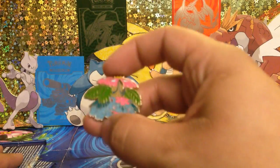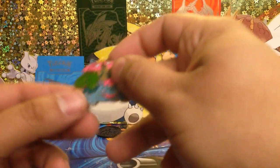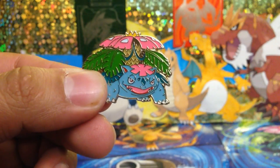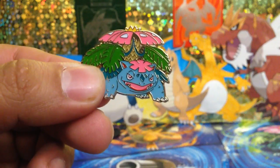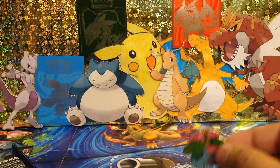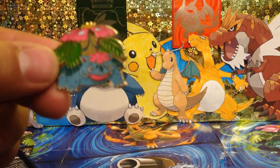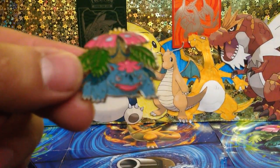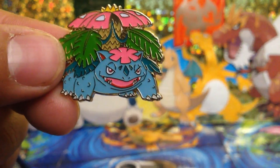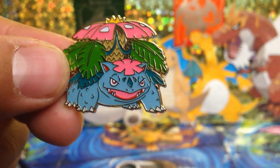Alright, and here's the pen — Venusaur, it's a very nice looking pen. Wow, that's very cool. So this one comes with a Venusaur pen. That looks very nice. Cool, let's get to opening up some packs.